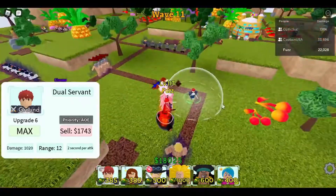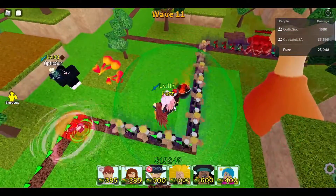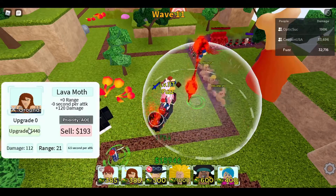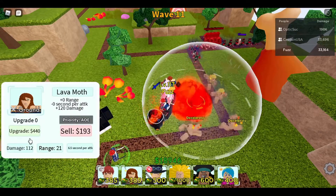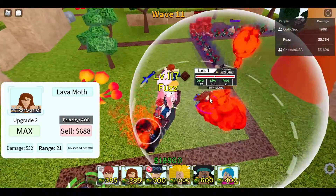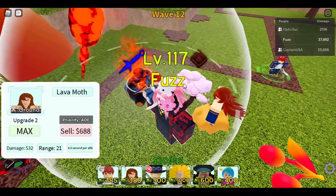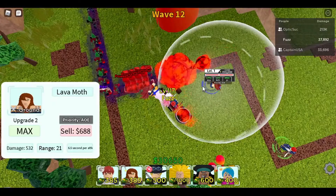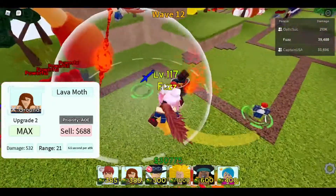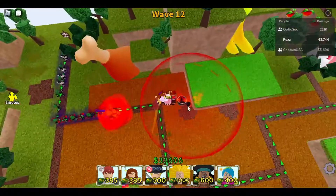Shiro's okay — not the best since he's a four-star. Now showcasing the girl from Naruto, the Fifth Mizukage. She's an AoE unit, only has two upgrades. She's not the best but has a bigger AoE. Shiro's a little better in my opinion, but they're about the same — similar animations, nothing too crazy.